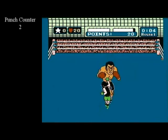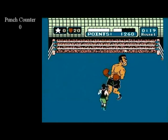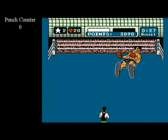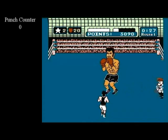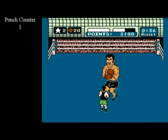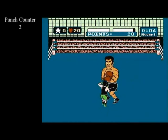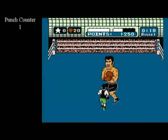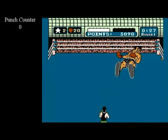Their odds are set for each fight and range from a 1 in 2 chance, like on Honda 2, all the way down to a 1 in 16 chance, which is found on Don Flamenco 2. Mike Tyson has an interesting case for random stars, and I will cover that in his own video. The second specific thing from that clip: as I knocked down Piston Honda, the punch counter did not increment. On punches that knock down opponents, the punch counter never increments, meaning you will have to land an extra punch to get your next guaranteed star.